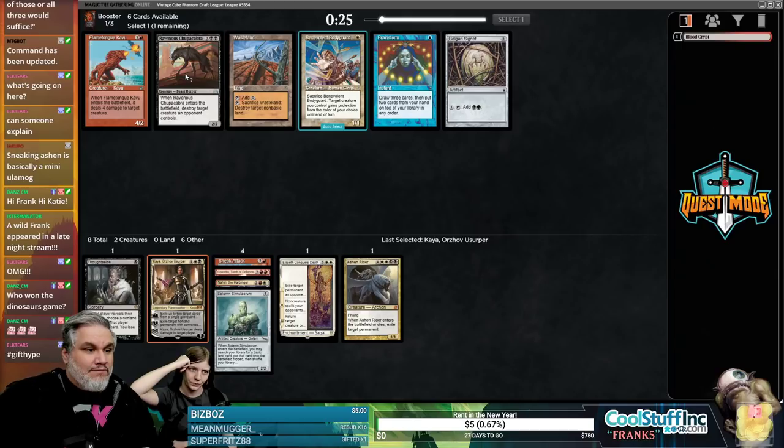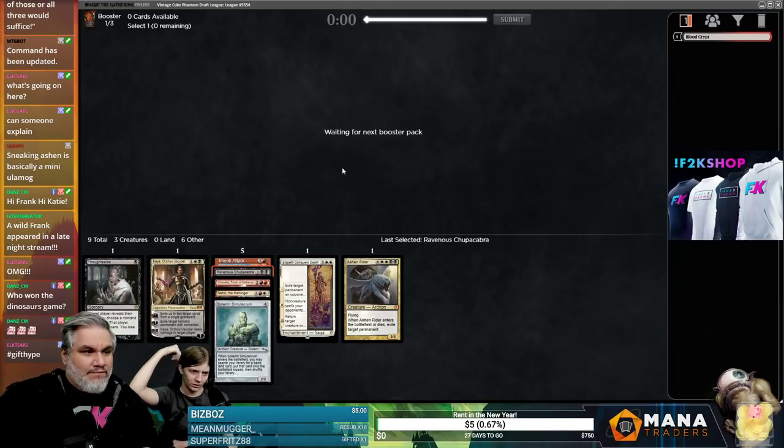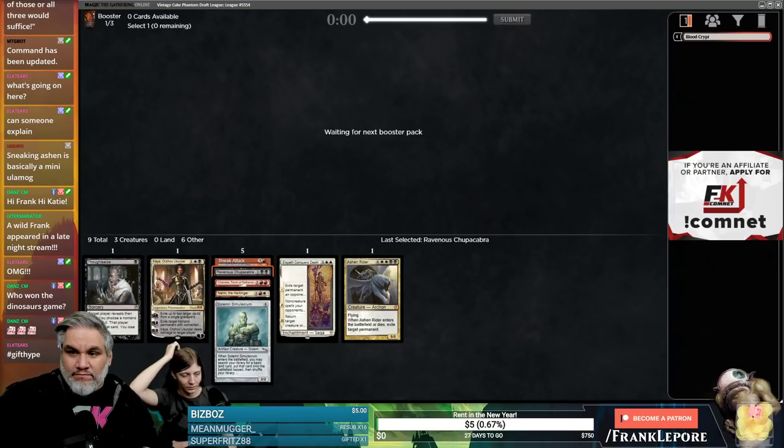Chupacabra was just better than Kaya, right? It is double black though. We could play double black cards — and double white and double red. I don't think the Plateau is coming back, but that would be a nice little gift. There are a lot of four-drops in this deck so far.